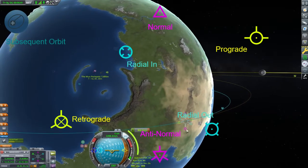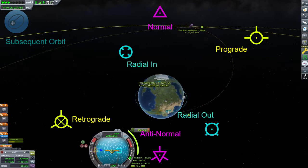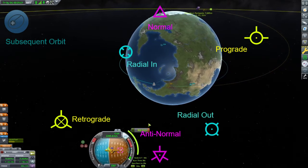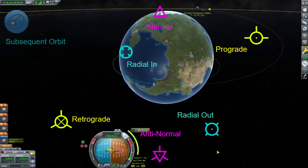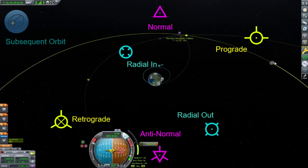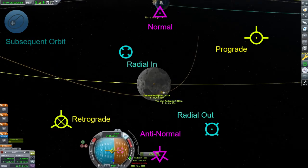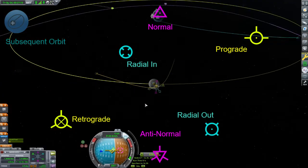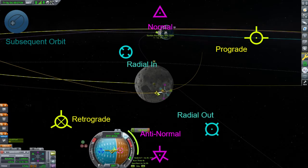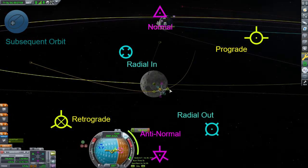Now, let's discuss the maneuver node. When you create a node, there are six options. Prograde to increase your velocity in the direction you are headed — this will raise your orbit on the opposite side. Retrograde to decrease your velocity and lower your orbit on the opposite side. Radial out and radial in are coplanar with your orbit and perpendicular to your current vector. And lastly, normal and antinormal are perpendicular to your orbital plane and used to make inclination changes. For this mission, we do not need to worry about making an inclination change, because the Mun is in the same orbital plane that we are. But you can check out my rendezvous and docking tutorial to learn more about normal and antinormal and understanding the ascending and descending nodes.